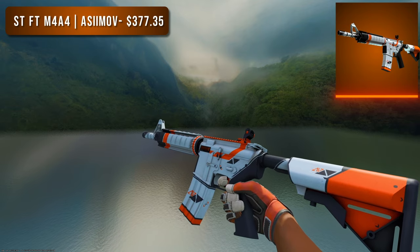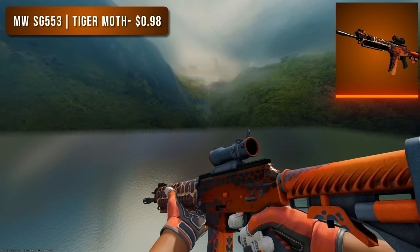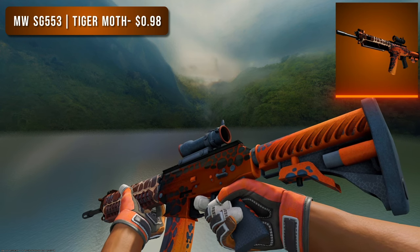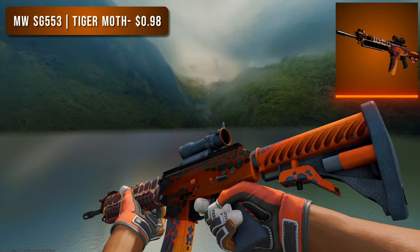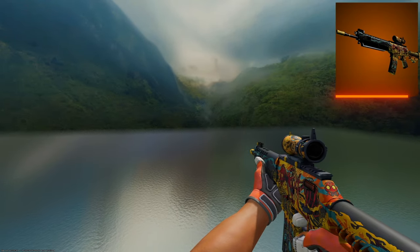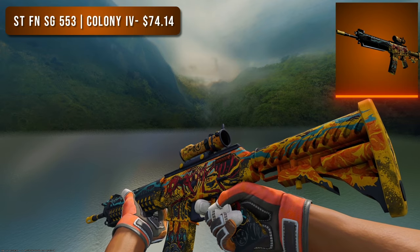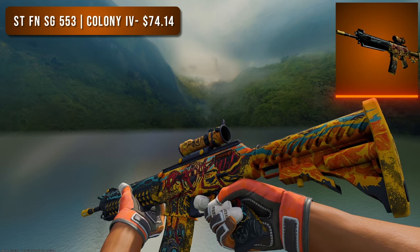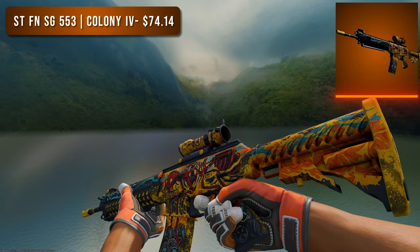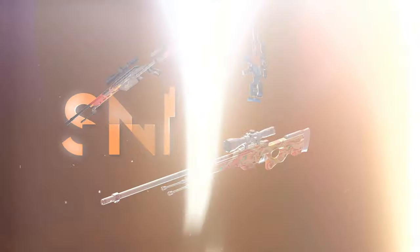Next is the SG553. For the budget option I went with a Minimal Wear Tiger Moth — did you even know this skin was so shiny? Either way it looks really good and for under $1 it's a great choice. For the higher tier option I went with the StatTrak Factory New Colony IV. The design is kind of off-putting to me, but it was one of the only SG553s that looked orange at all. What do you think of the skin? Let me know in the comments — I rarely see this thing.